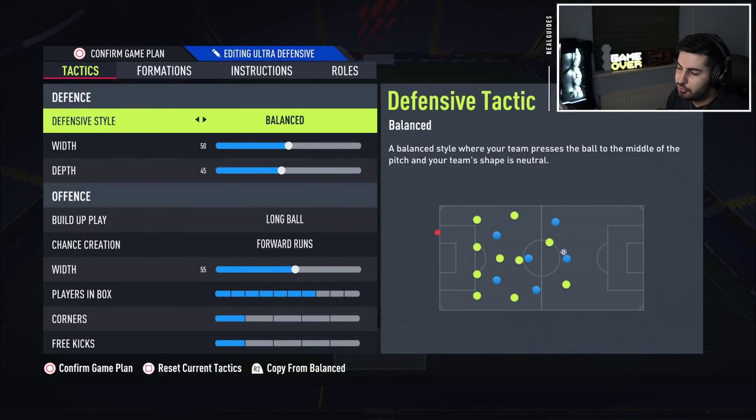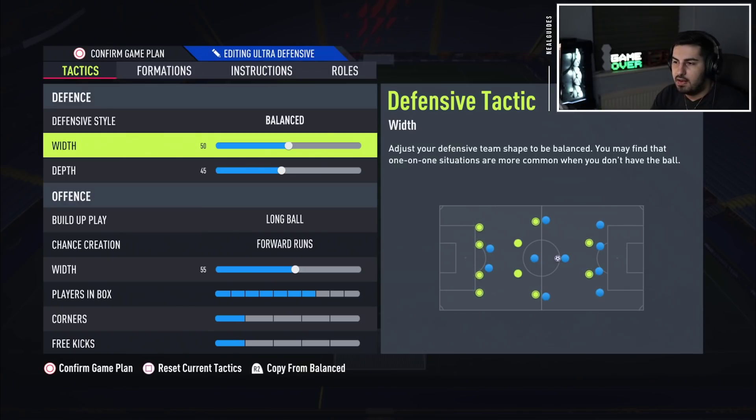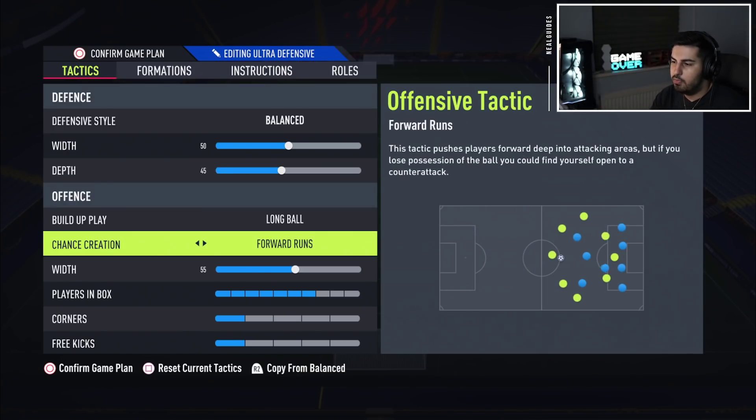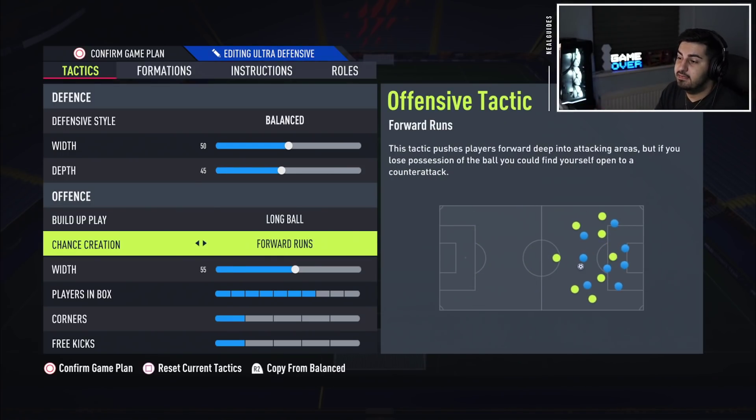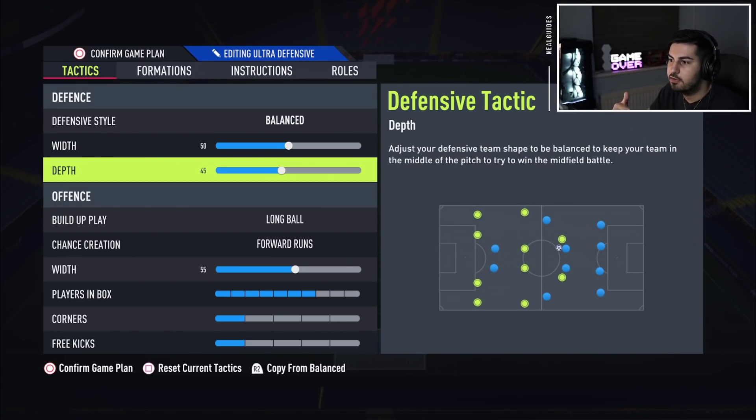First, we're going to look at the 4-2-3-1. There's going to be a massive change — this video will be coming out on this. Balanced 50-45, long ball forward runs. Now, if you want to just copy the tactics, you can. But if you want to take them to the next level, I'll explain what you can change for your play style, because the tactics will give you 8 out of 10 performance. If you want 9 or 10 out of 10, you have to adjust it.